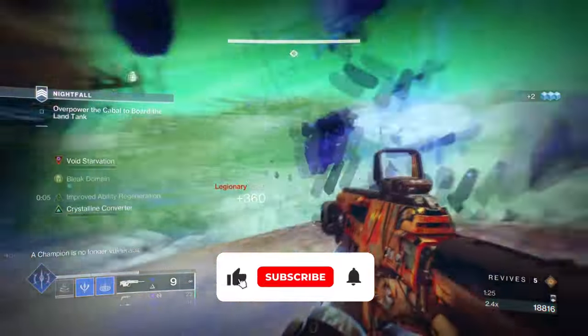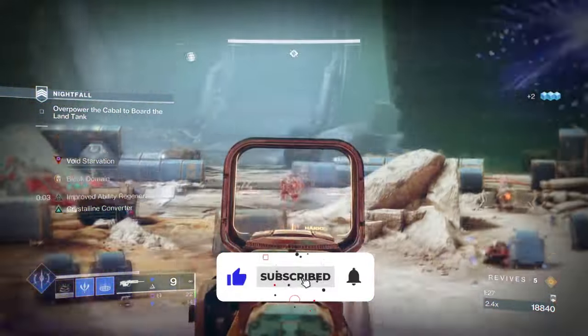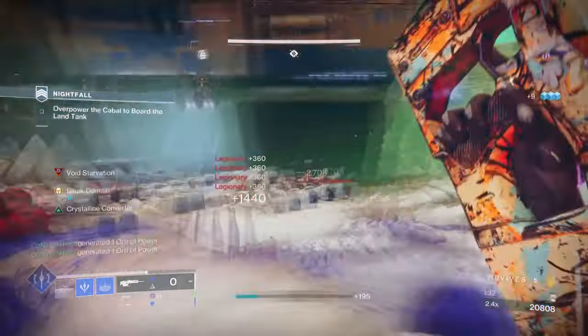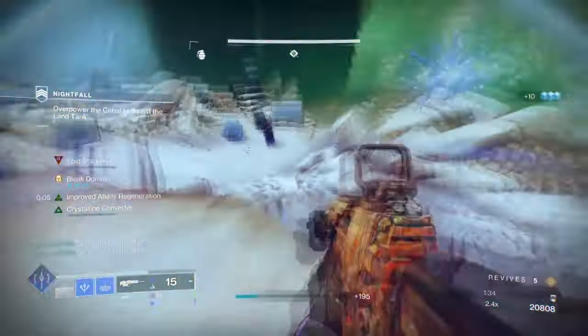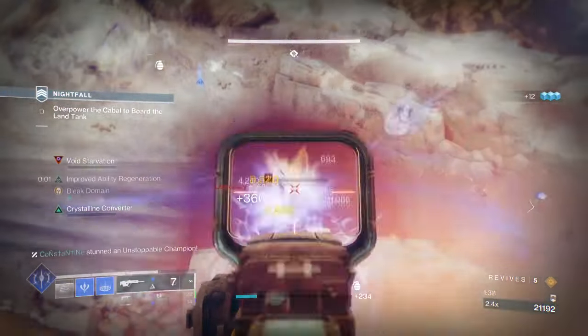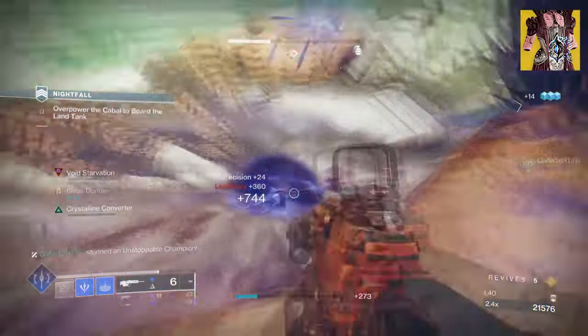So starting with the general aim and exotic build: our aim is to showcase Rhymeco Rhyment with increased grenade regen and show how impactful it can be with selected fragments. For this we'll be using Rhymeco Rhyment and Winter's Bite. Starting with our exotic armor, Rhymeco Rhyment, with its exotic effect, Bleak Domain.